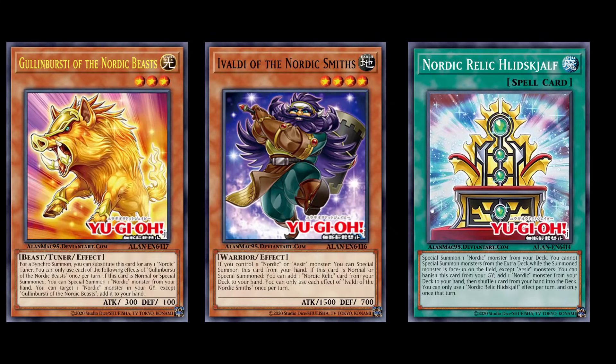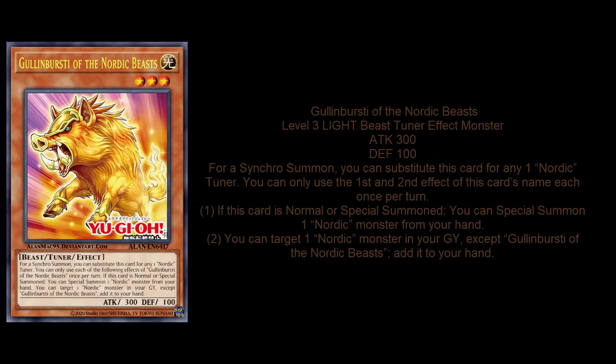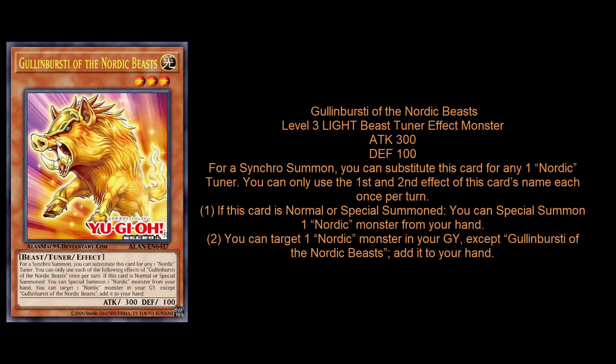The first one is kind of like a boar — it's Ghoulin Bursty of the Nordic Beast. It's a Level 3 Light Beast Tuner monster, 300 attack, 100 defense. Very important with the effect of this card: it says for the Synchro summon, you can substitute this card for any Nordic Tuner.